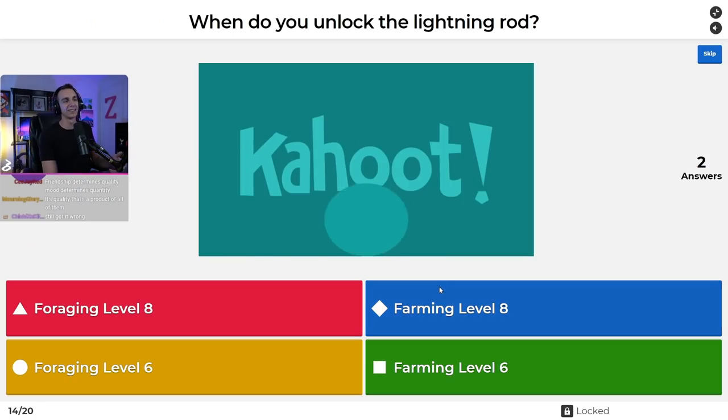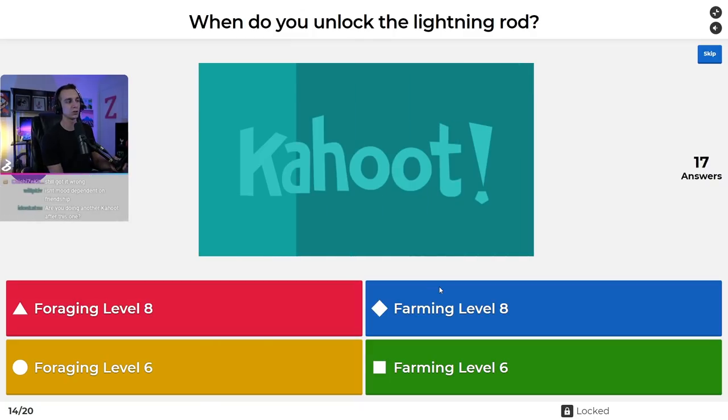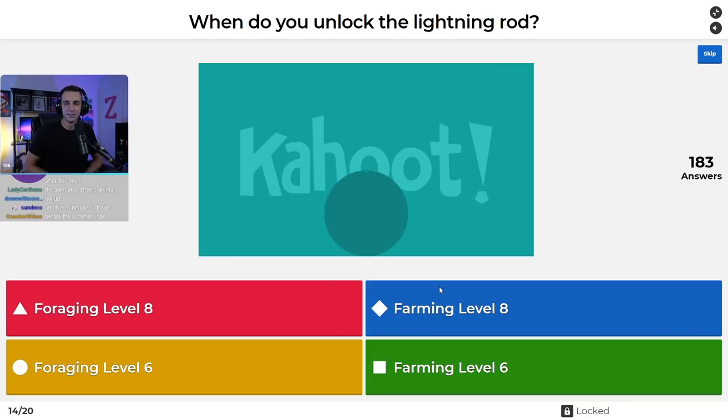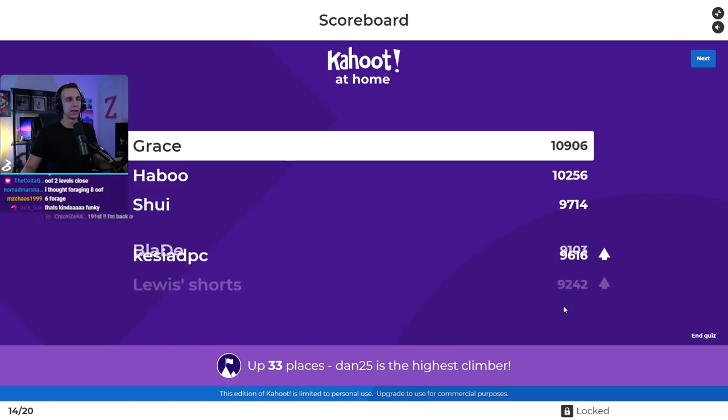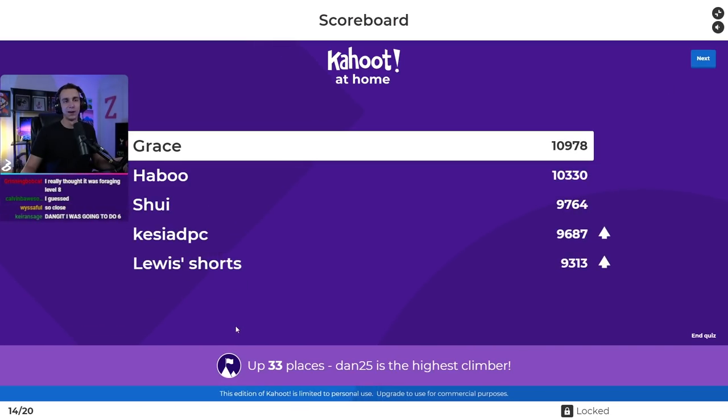Question fourteen: when do you unlock the Lightning Rod? Is it at Foraging Level 8, Farming Level 8, Foraging Level 6, or Farming Level 6? I would have said Farming Level 8, but it is Foraging Level 6. Do you think of that as a foraging recipe? About only a quarter of you got it right. Grace, Haboo, Shwee in the top positions — I feel bad for Blade, now out of the top five. And Lewis's Shorts returns to the top five.